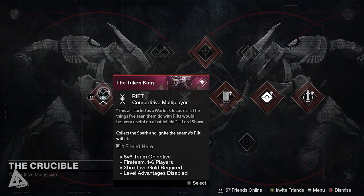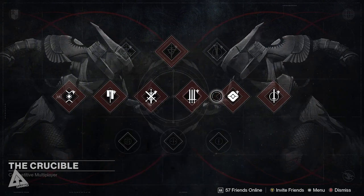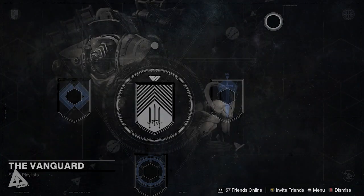The crucible preview is now active - if you want to do Rift, that's on the far left. Mayhem isn't here until the 11th, so you've got a couple of days of Rift first. This screen is brand new and looks really awesome. Over there you've also got Mars and your new strikes.